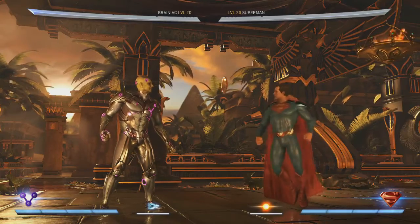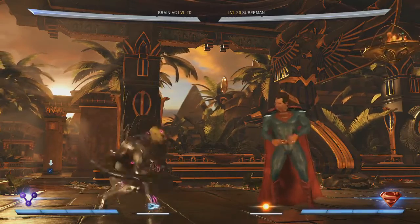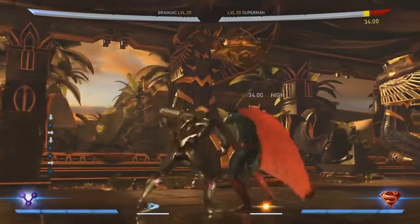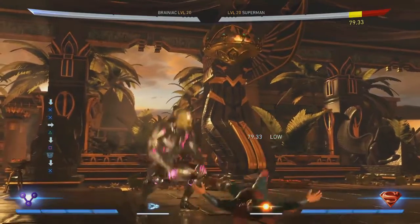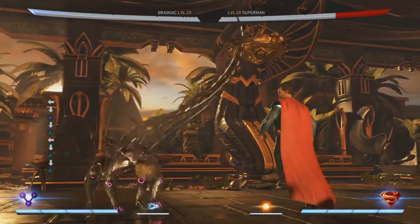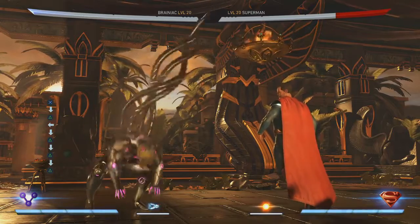Let's start off with how his normal attacks work. He uses his tendrils for the most part. He has a few punches, but you can see his sweep. His down 2 is probably the best down 2 in the history of fighting games — it's pretty good.